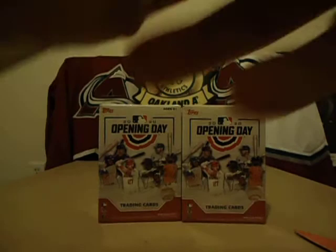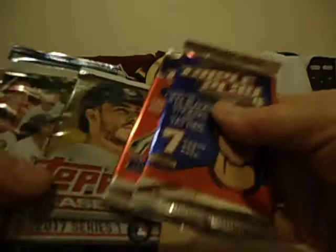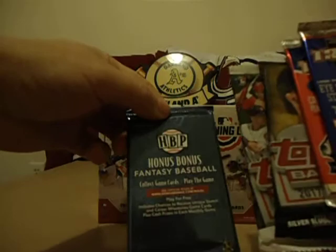Now we've got another box of those. Let's see what's in this box. Again we've got a Beckett card — Aaron Judge. Two Triple Plays, 2017, a holiday book, and a bonus fantasy baseball pack — I'm not even sure what that is.